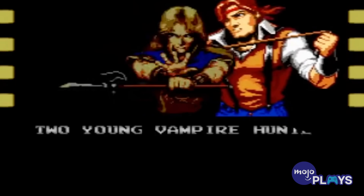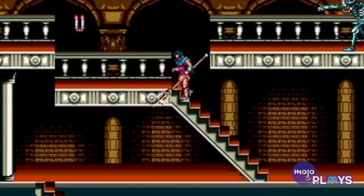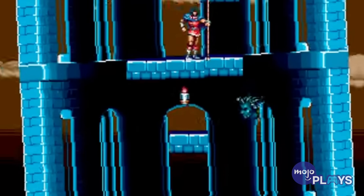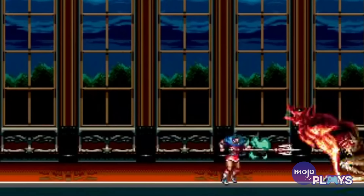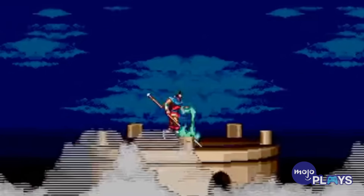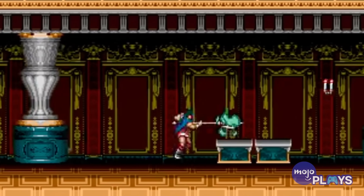Bloodlines tasks you to play as both John Morris and Eric LeCarde, with each character having their own unique weapon and traversal ability, helping to ensure each playthrough feels vastly different while encouraging exploration of the game's varied creative stages. Pepper in some challenging sub-bosses, regular end-of-stage bosses, platforming gauntlets and more, and you have a deliciously bloody good Castlevania experience.